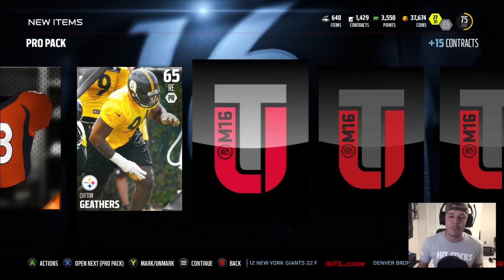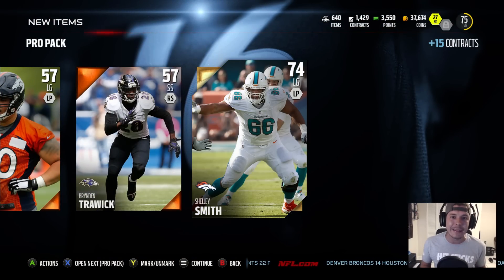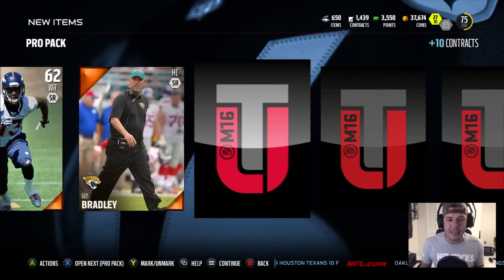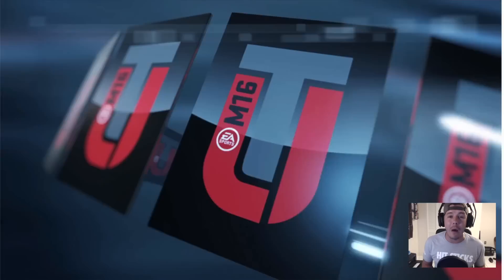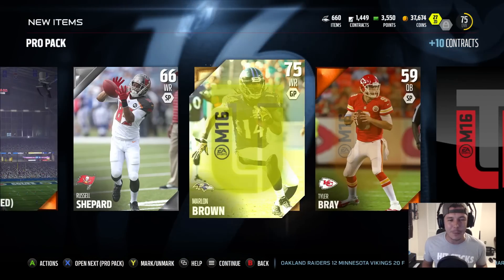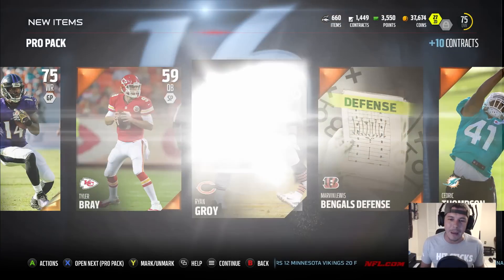If I roll out to the left with Kaepernick's 88 speed, Brent Grimes is not catching him — not with the running mechanics this year. You can really move in this game. Having an 88 speed quarterback that can throw on the run — I'm definitely happy with my first investment in Madden 16. I'm a Raiders fan so it's kind of hard getting Kaepernick, but I met him last year so I have a little bond with him.